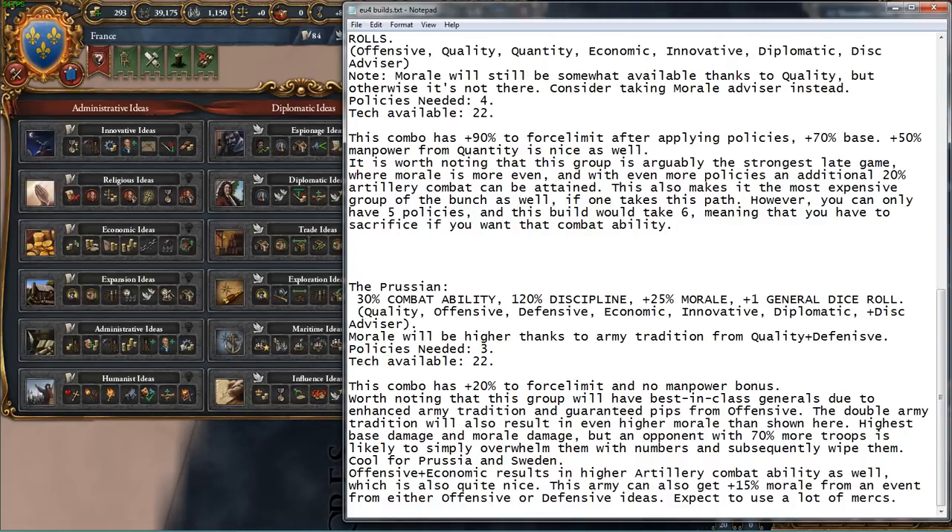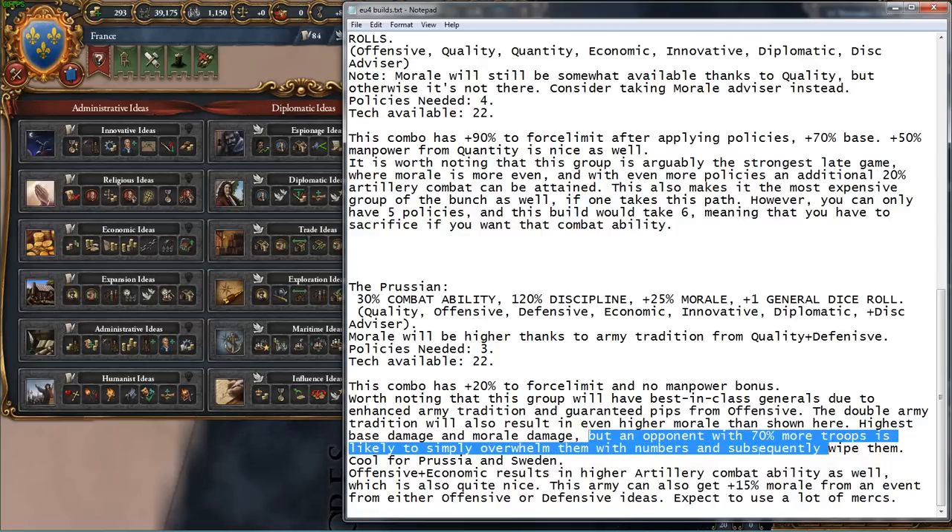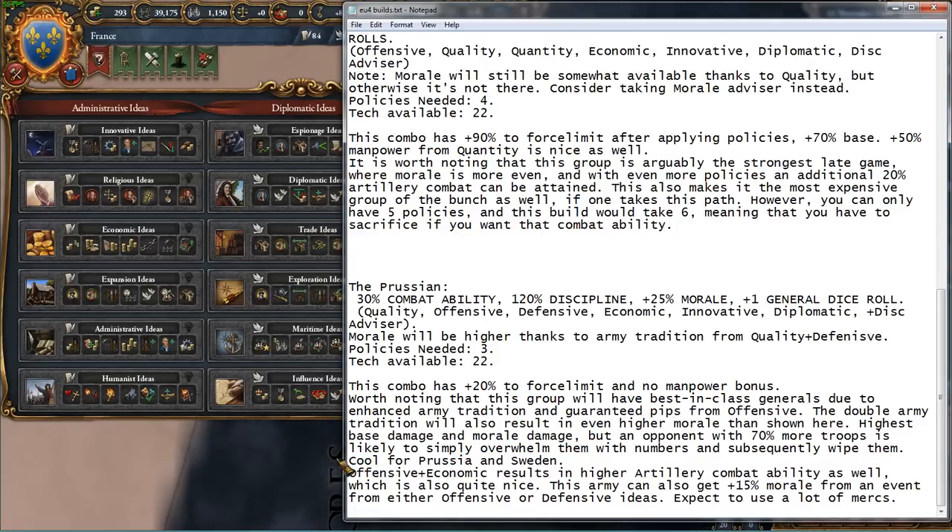You only need three policies to make this work, and it's available at Tech 22. This combo only has a plus 20% to force limit and has no manpower bonus, which is kind of scary. It's worth noting that this group will have the best in-class generals due to its enhanced army tradition and guaranteed pips from offensive. The double army tradition will always give you more morale. This has the highest base damage and morale damage of any group. But when you fight against an enemy that has literally 70% more troops, you may just get overwhelmed with sheer numbers. Offensive and economic results in higher artillery combat, and this army also has a good chance to get a 15% bonus morale from either offensive or defensive ideas. But expect to use a lot of mercs.